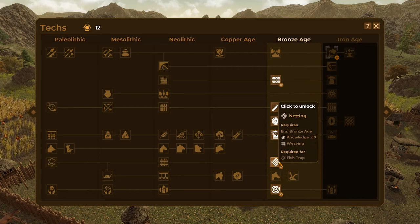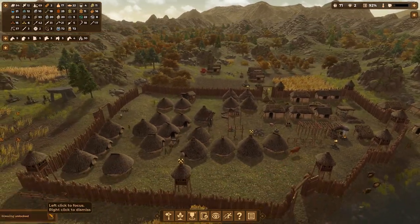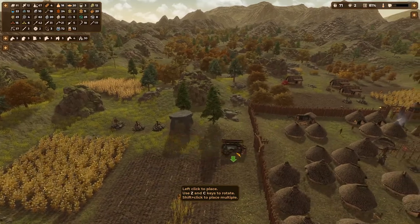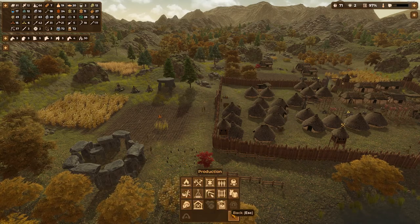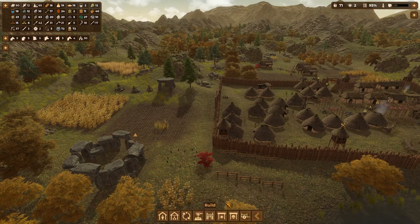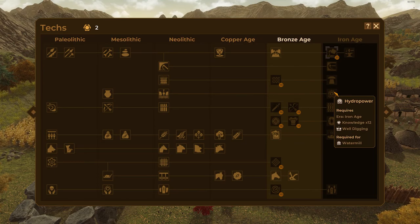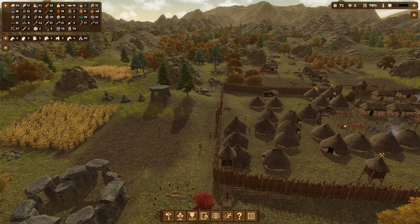Do I want to get brewing? Yes, I do. Production - yes, brewing. I will actually put this outside, possibly over here. There we go. What is this - a water mill? Hydropower? What do we need hydropower for? Oh well, digging - okay cool.